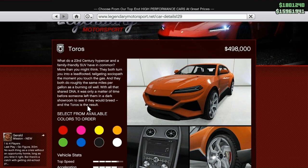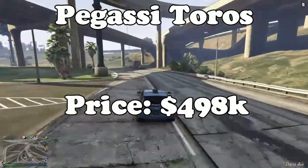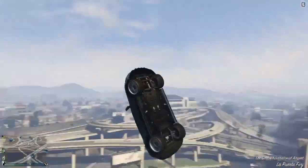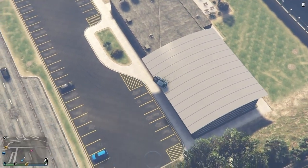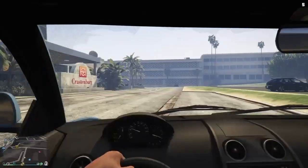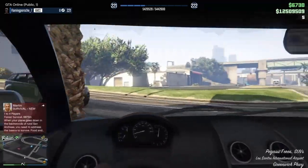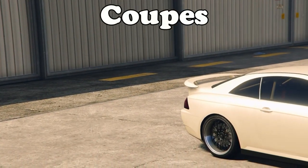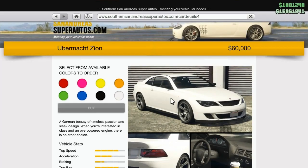Based on the Lamborghini Urus, the fastest SUV is the Pegassi Toros, costing 498k. It's very quick and nimble for the SUVs class — the handling is decent and doesn't feel too heavy like a normal SUV. It has surprisingly good acceleration for the class. The SUVs class isn't raced in much, but if you do race in it, this is the best car to choose.